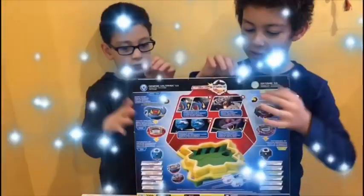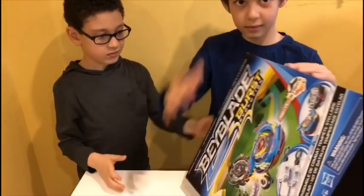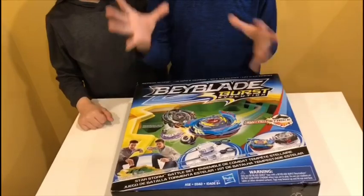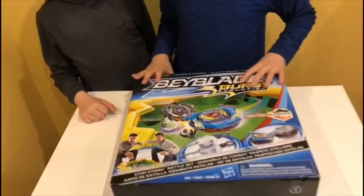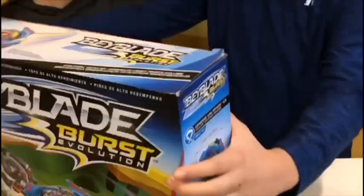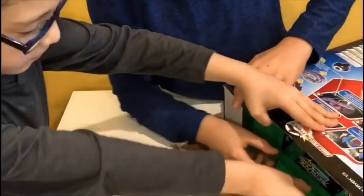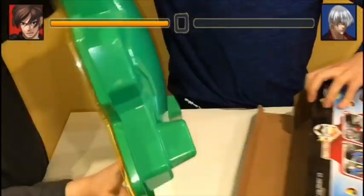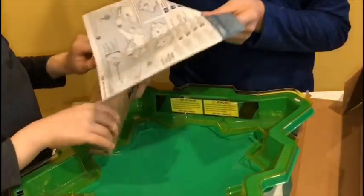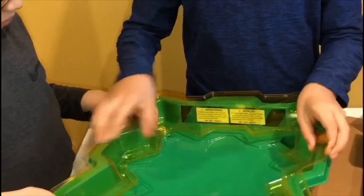So we're going to be opening it. I think we should open it from the front. We're going to open it now, and it comes with these two launchers and a bit of a stadium. So that's why this is big. We think we need to take the tape off it. This is where the bays are, this is the instructions, and I think this is the bay cap for the stadium.